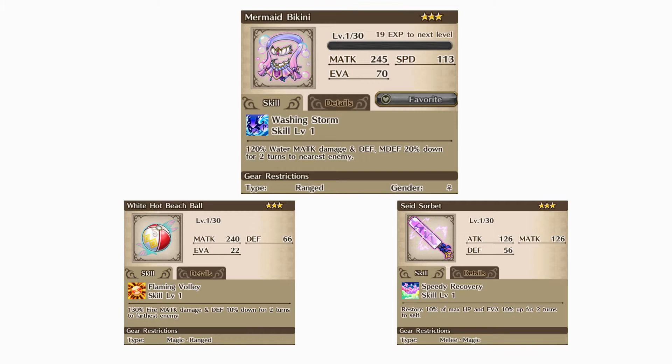The last item, the Sage Sorbet, similar to the Straw Hat and the Winged Helm, restores the unit for its max HP as well as applying an Evasion buff to that unit for two turns. Keep in mind the class restriction, which is Melee and Mage.